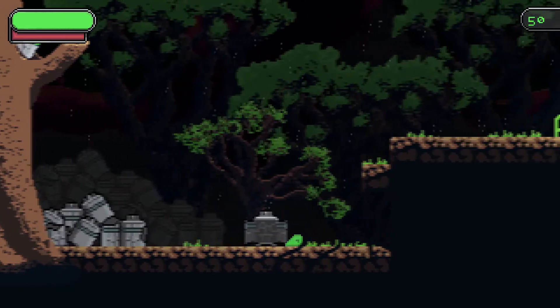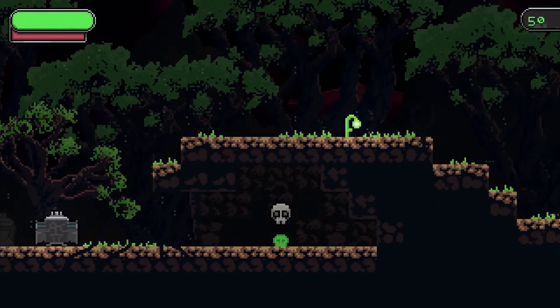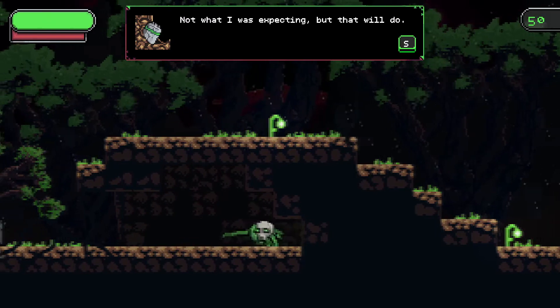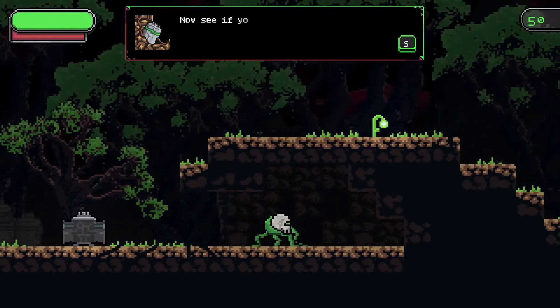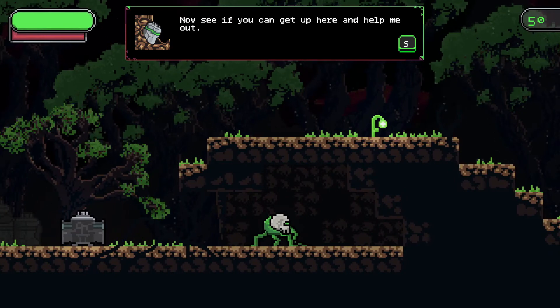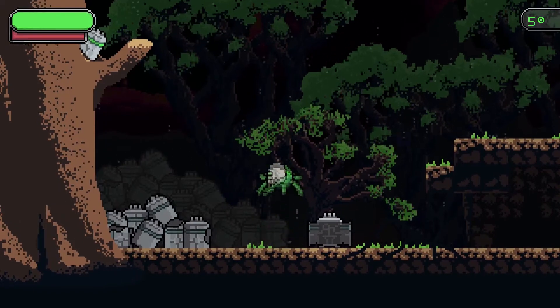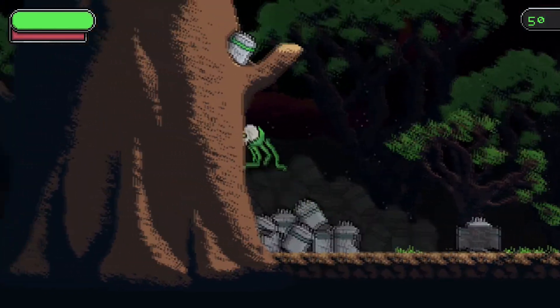I like the Teenage Mutant Ninja Turtles vibe, coming out of a canister. I've got a body. Z. Ooh yeah, some variable jump height going on. Can we jump on the canisters? We can.